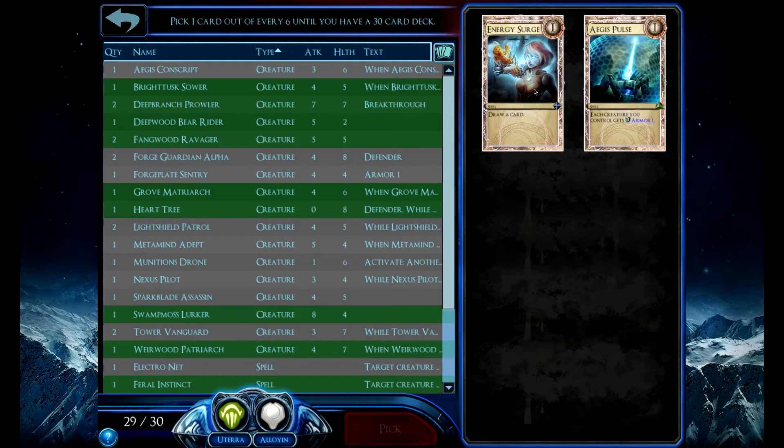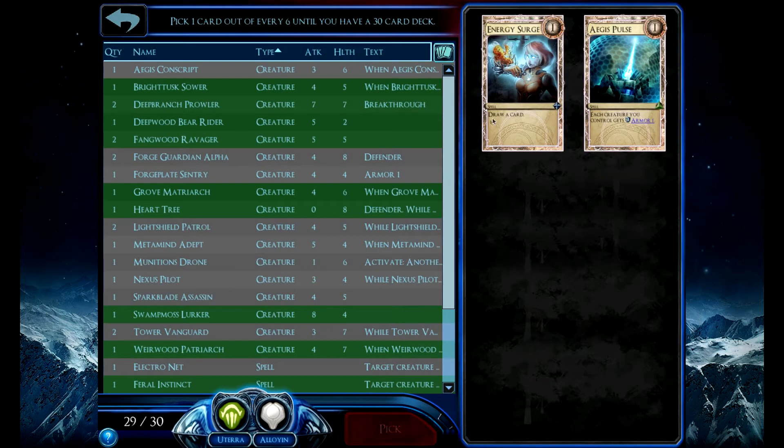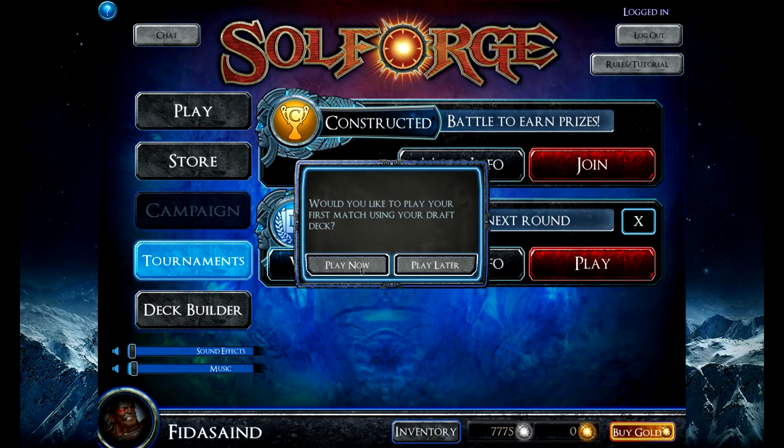Energy Surge is nice if you can level it up, but it's hard to level up that card. I'll just take Pulse. I don't really have enough spam, and Energy Surge is probably only marginally better. So there you go — I got my 30 card deck.